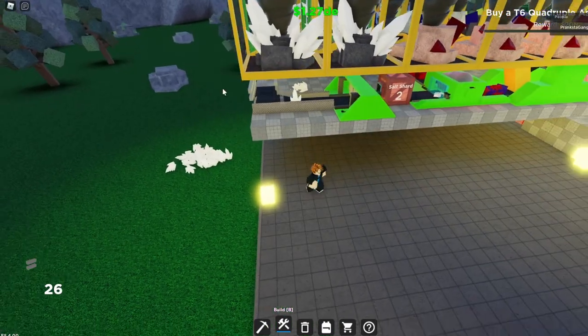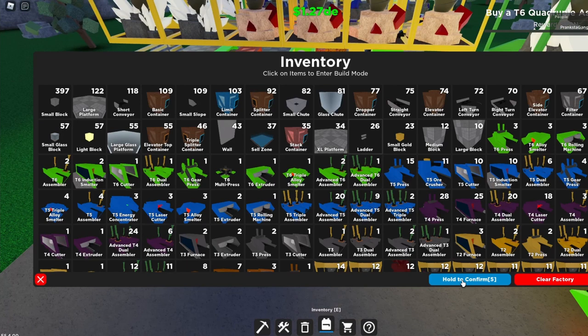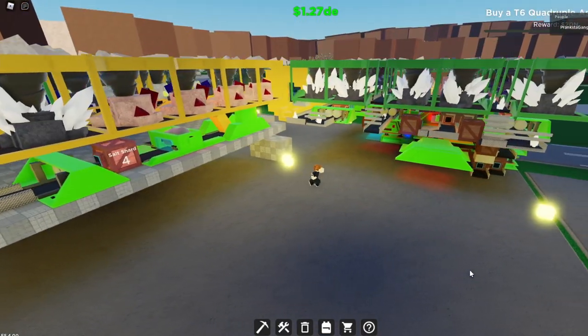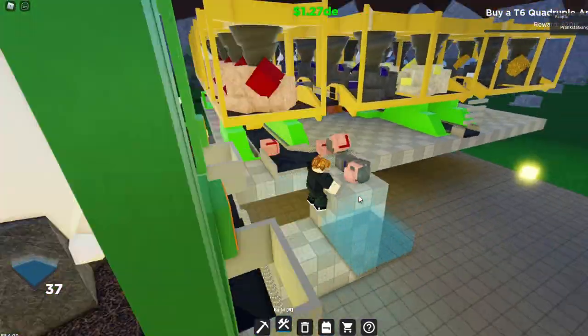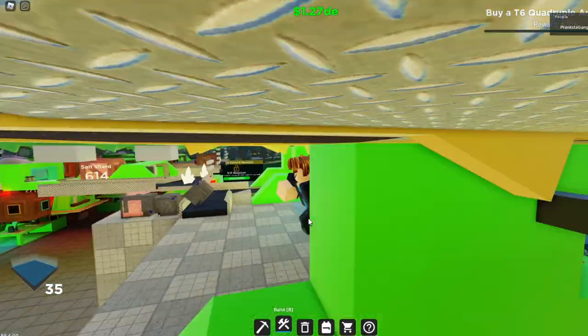Now the blades are in place. I'm just going to sell all the drops quickly. Now that's in place, I'm going to get two cell zones for now. Get your cell zones and place them right here and right there so it doesn't make a clog. Also put some ladders like this and on this side so the items don't fly all over the place.